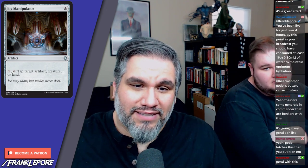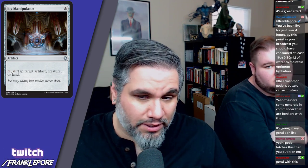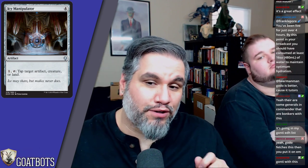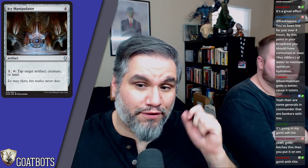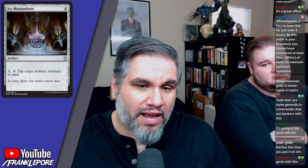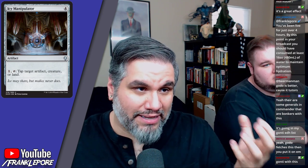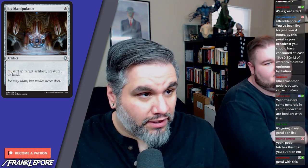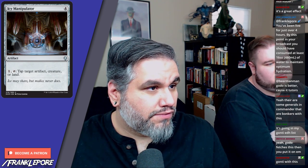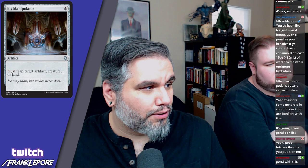Icy Manipulator — four mana. I like that this is back; it's a good card — tap an artifact, creature, or land. Icy is awesome and very useful, giving decks without answers ways to deal with things. It was actually one of the first pricey Magic cards I ever purchased — an Unlimited Icy Manipulator for about twenty bucks. It had this hand holding a ball on the art, which looks amazing. It reminded me of an M.C. Escher painting and I just loved it. It was the first expensive card I bought, back when Icy Manipulators were pricey — before they were reprinted in Revised or Ice Age.